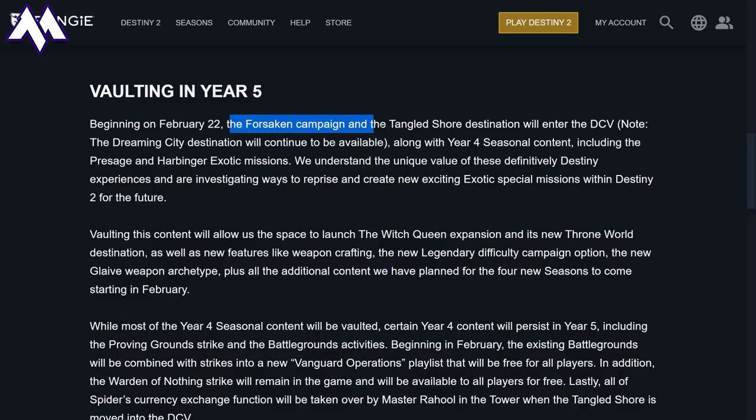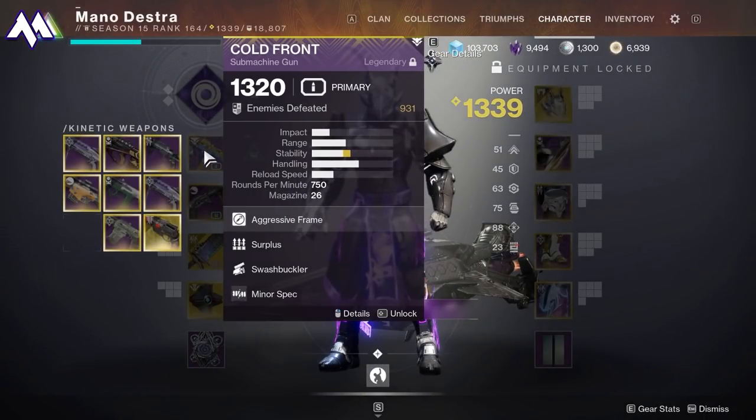In addition, the Forsaken campaign and the Tangled Shore destination are going to enter the DCV. But the Dreaming City, the Shattered Throne, and the Last Wish Raid are going to continue to be available. Okay, enough prelude stuff. Let's talk about what you need.